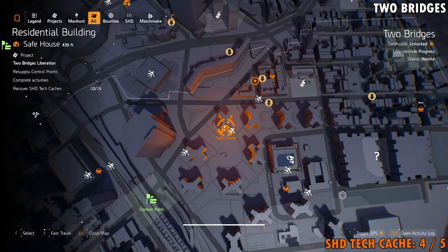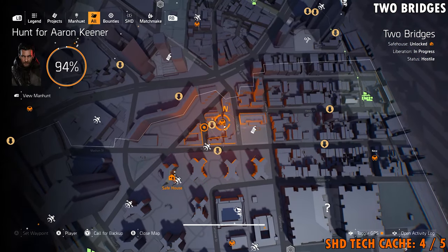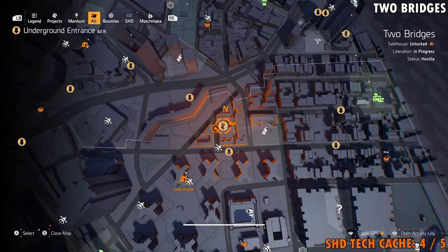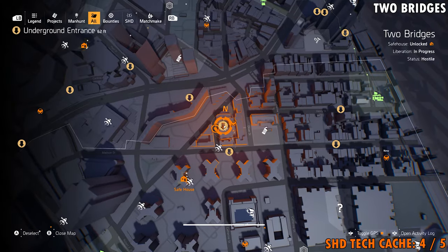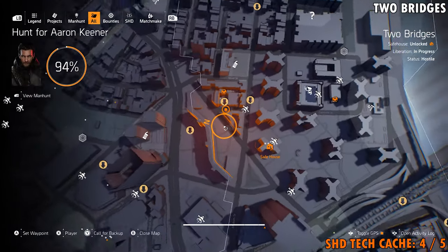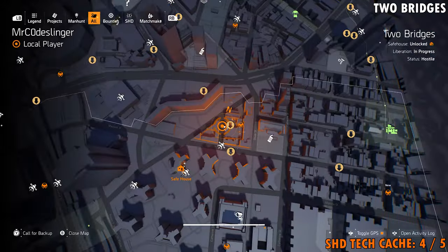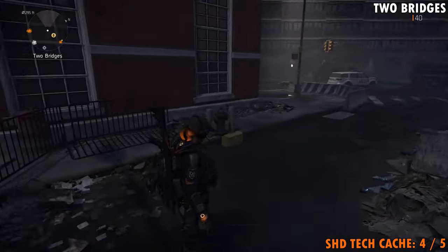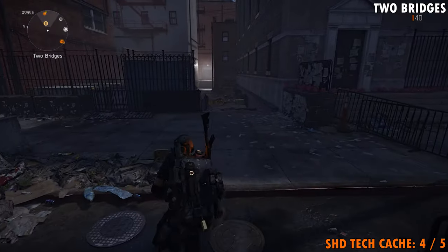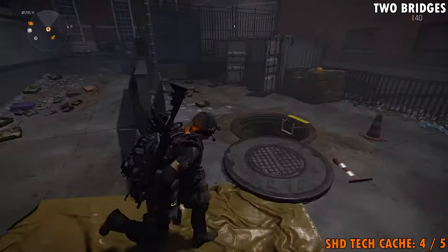Shagetech cache number four is going to be located north and east of the residential building safe house right here. If you are trying to navigate over there, you may want to just choose this underground entrance — that will get you super close. Otherwise, go ahead and put yourself on the street right about where you see me on the map. This is where you want to start from. Once you get over here, you're going to want to head back into this alleyway.